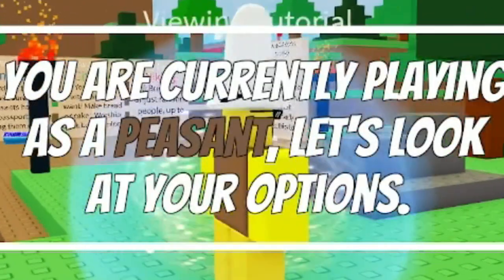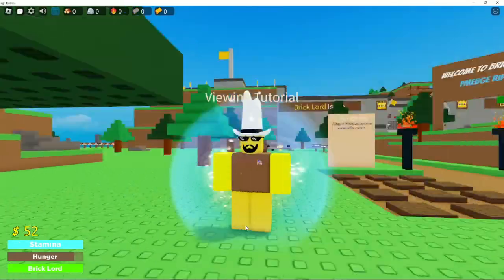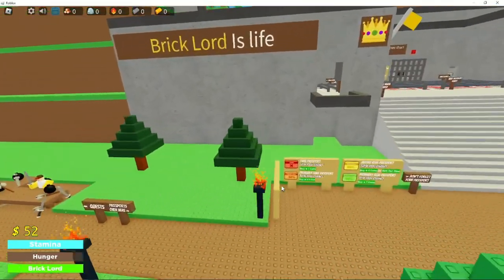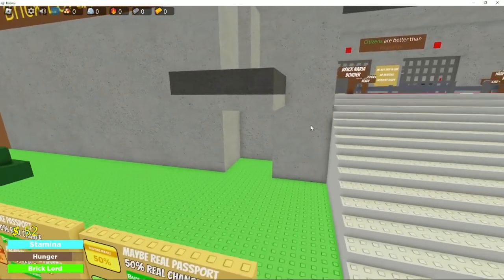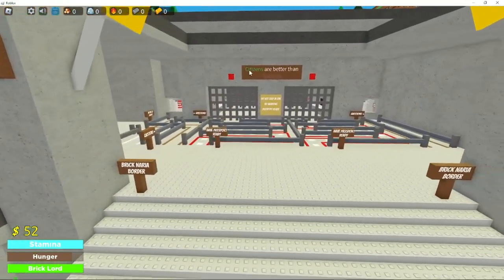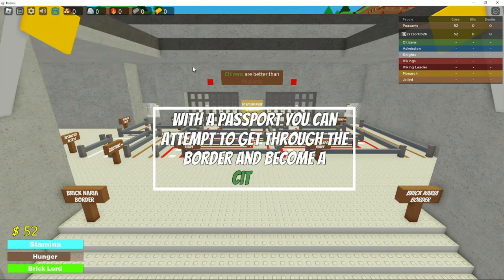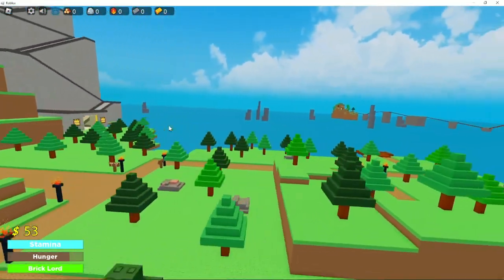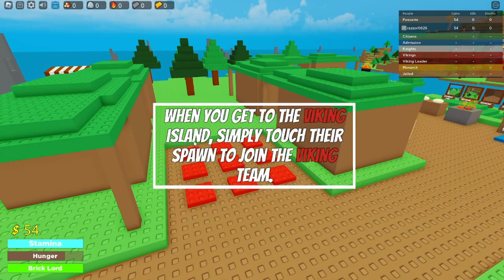You're currently playing as a peasant. Let's look at your options — you can buy a passport here. This ripoff has one major thing above Border: an interactive tutorial. Citizens are better than peasants. I hate to admit it but this is the only good thing about this game.